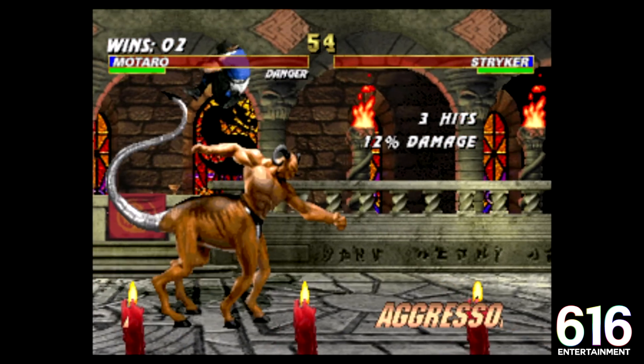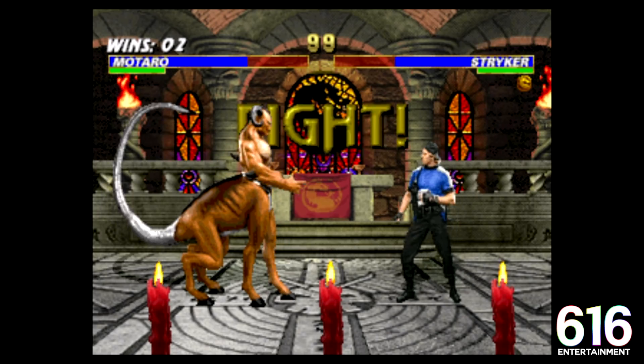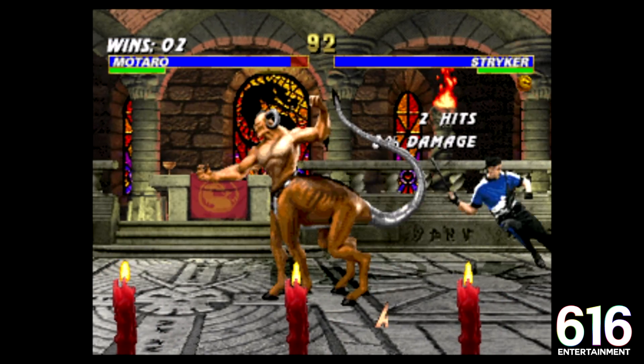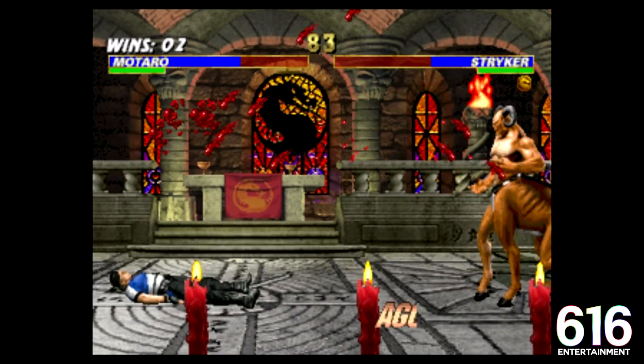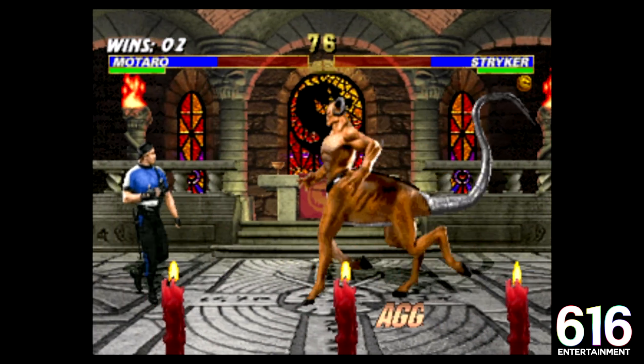Stryker, what is your fucking problem? Fucking Paul Blart Mall Cop's got himself a little submachine gun so he thinks he's hot shit. He's trying to do his little baton rabble-rouser move, but you can't do those special moves to my big ass, so it's not working.